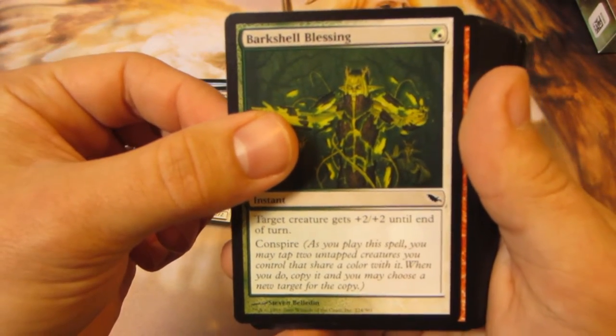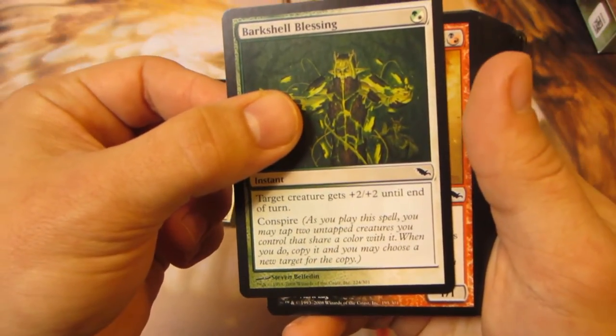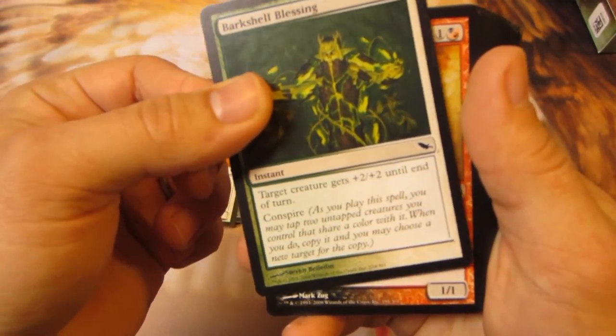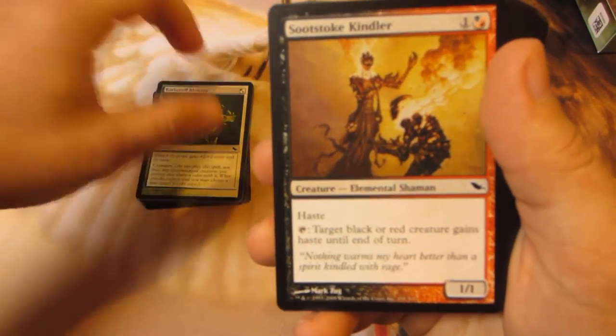Turn creature plus 2 plus 2 until end of turn and Conspire. What is Conspire? As you play this spell, you may tap two untapped creatures you control that share a color with it. When you do, copy it, and you may choose a new target for the copy. It's still end of turn, though.